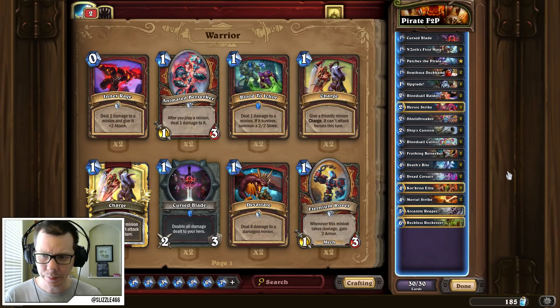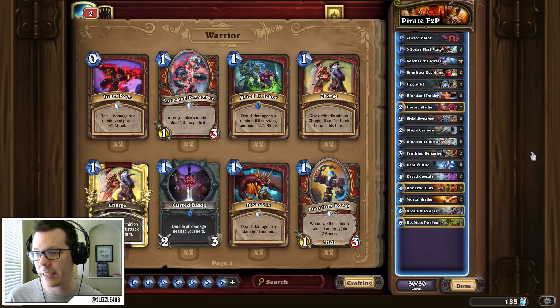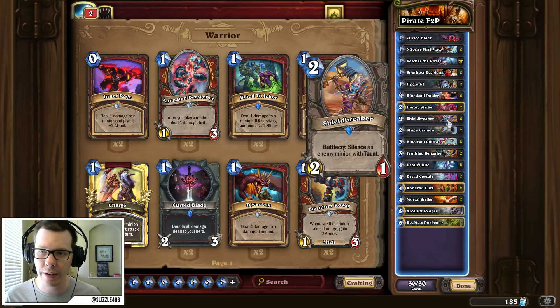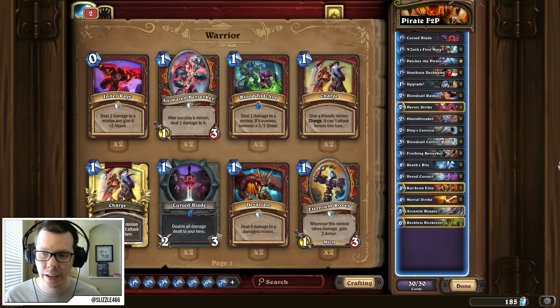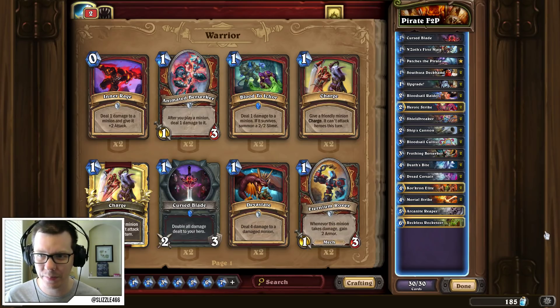Next up we have Pirate Warrior. Pirate Warrior actually is a little bit more expensive than most people realize. Obviously you'd have to have Patches the Pirate here, but since we're trying to keep the dust cost low, we're not running Leroy. We're running Reckless Rocketeer as our pseudo-Leroy. We can't run South Sea Captains — they're epics, and that makes the deck a bit too expensive. So instead, we're running Double Shield Breakers just to give us an extra edge against taunts. Usually you only run one of these. And even though this isn't the particularly best card to run in Pirate Warrior, you can catch your opponent off guard by hitting them with some Mortal Strikes. But overall, very fast deck to climb with.